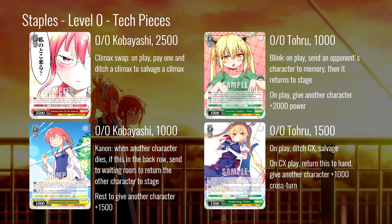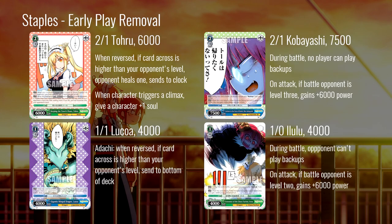Finally, the green Toru: 1500 power, on play ditch a climax to salvage, and on climax play return this to your hand and give another character a thousand power cross-turn. We'll talk about this card more specifically in the bar and pants decks later. Ditch CX to salvage is good in general, and so is bouncing back into your hand and giving something a thousand power when you play a climax. It's just good abilities stapled onto a single card, and you can play it in almost any deck and get some value.